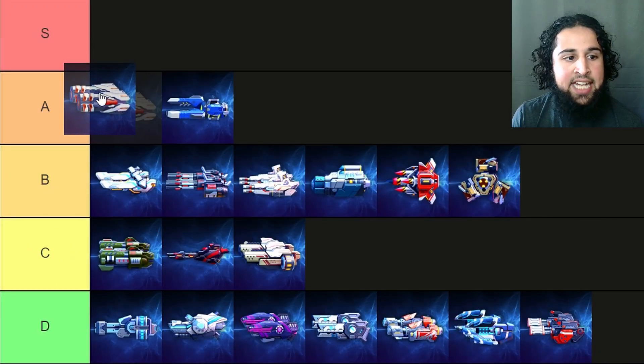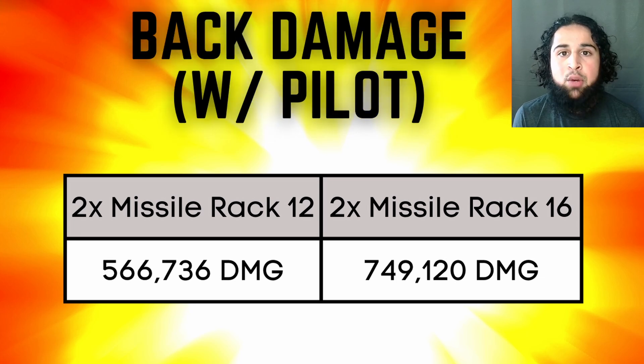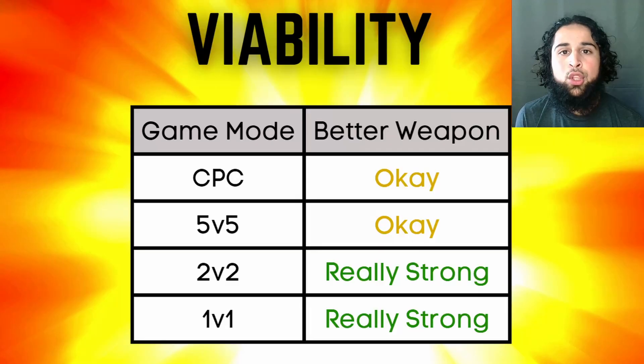Next the missile racks and they are still an A tier weapon. Missile racks are super strong in 2v2s and 1v1s — they're completely dominating that meta. With the new diesel pilot they deal crazy amounts of damage. Two missile rack 12s will deal 283,000 damage, and with back damage that becomes 567,000 damage — enough to one-shot every mech in the game. They also have a pretty big radius of 7.5 meters so you can get back damage pretty easily. The only problem is missile racks are only good in 2v2s and 1v1s, not great in CPC and 5v5.